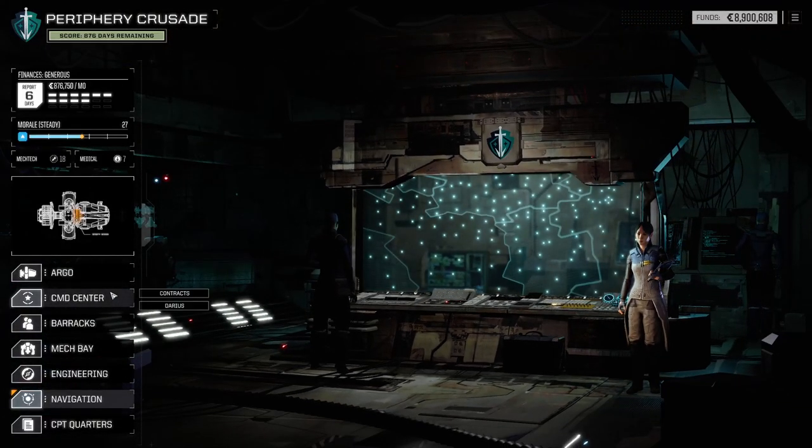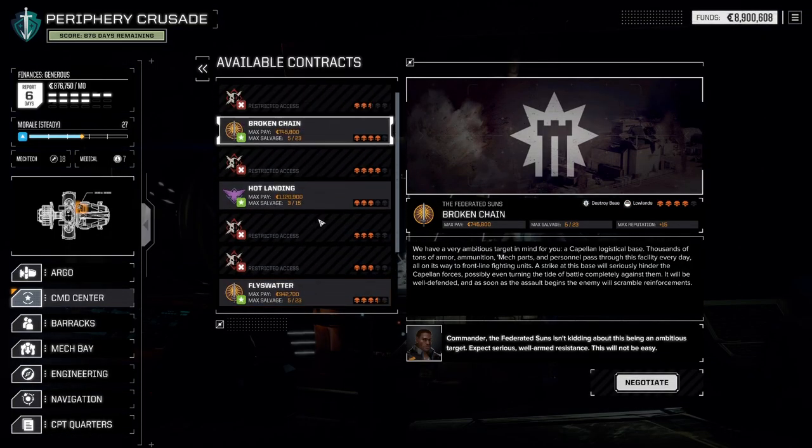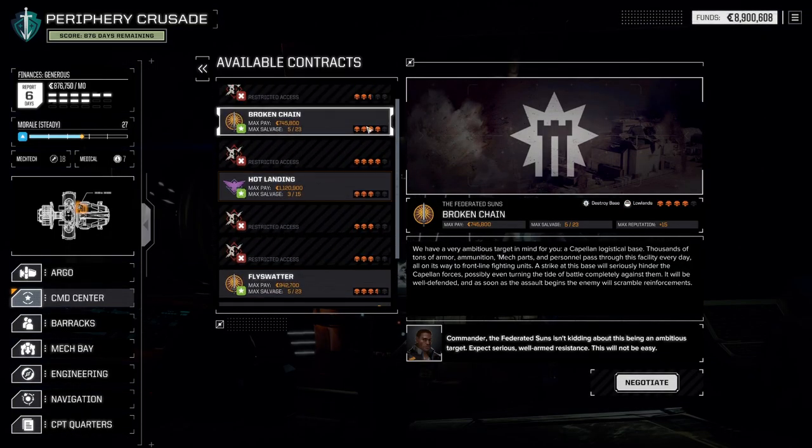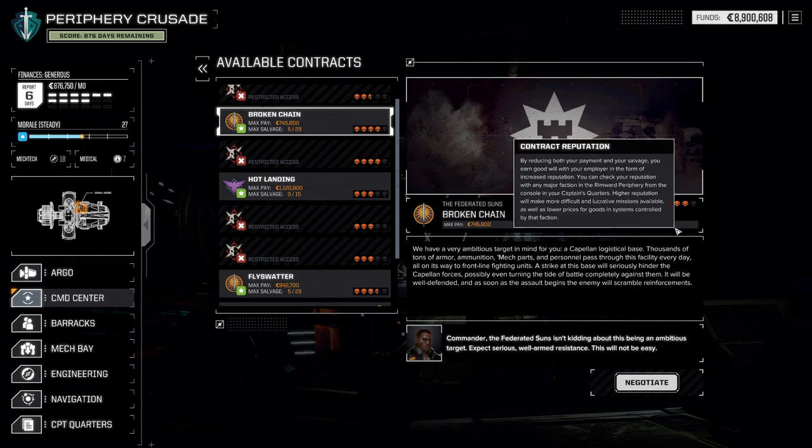As well as all the other Flashpoints that are nearby before they run out. But unfortunately, before we get to that, we do have to still complete — I believe two or three contracts that remain here. Fly Swatter — yeah, we got three here to do. Two of them are with the Fedsons, which I'm pretty happy with. Our rep with them is climbing quite high. We're almost at 100.